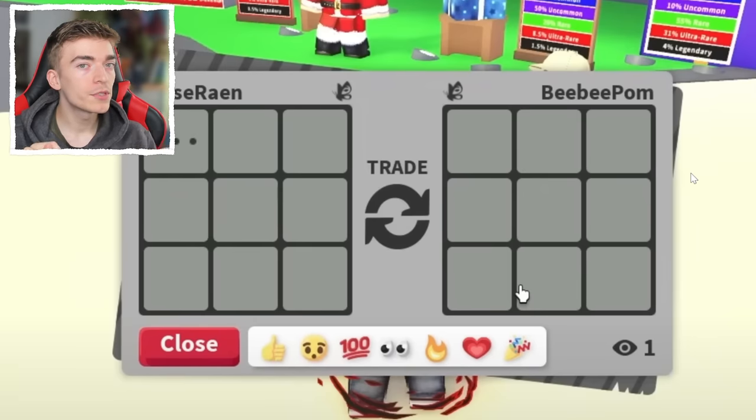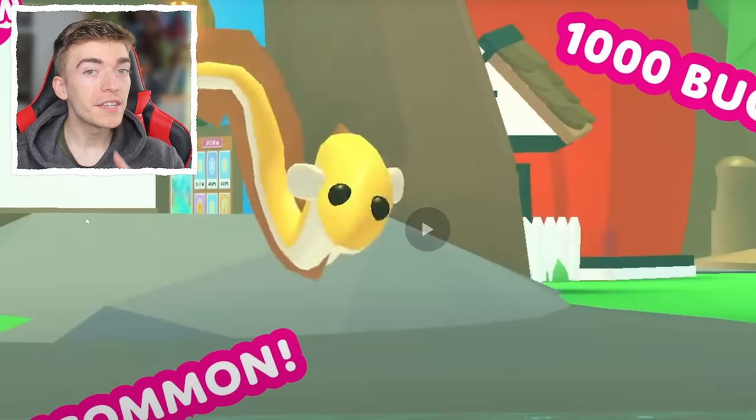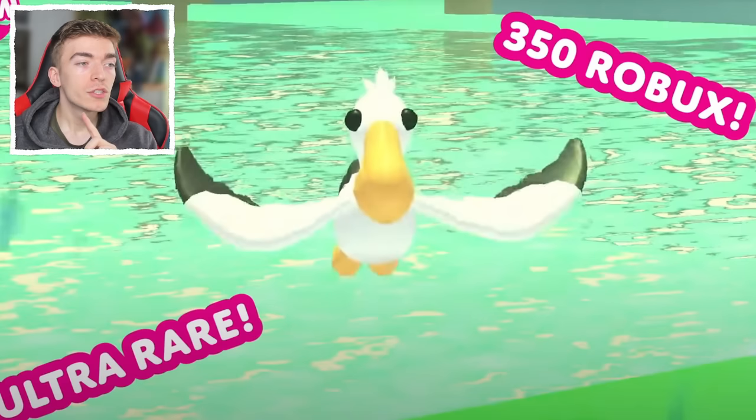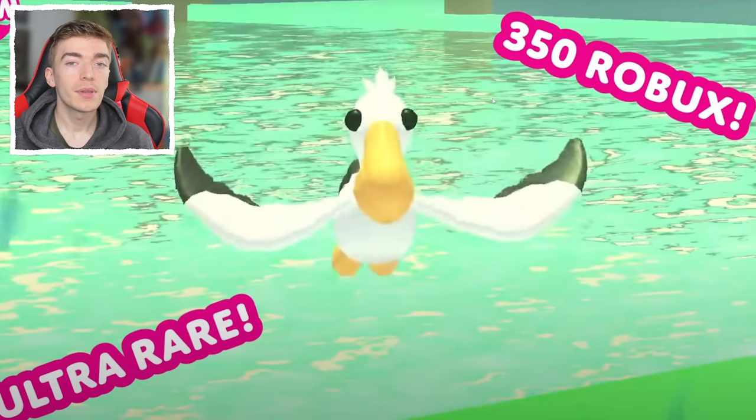This is how you spy on people's trades in Adopt Me. You can literally see what they are trading right now. There are also two brand new pets coming into the game, and I'm going to be making both instantly neon. If you want to know what a neon pelican and a neon eel look like, stick around till the end of the video. I'm also going to give away a free pelican to one of you guys who comments and leaves a thumbs up.